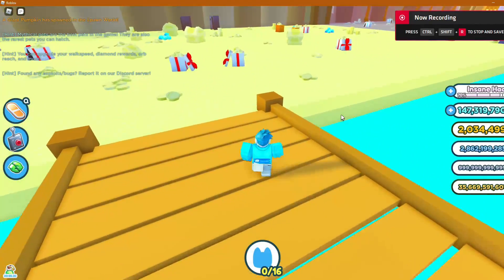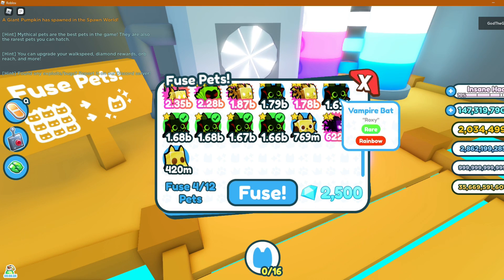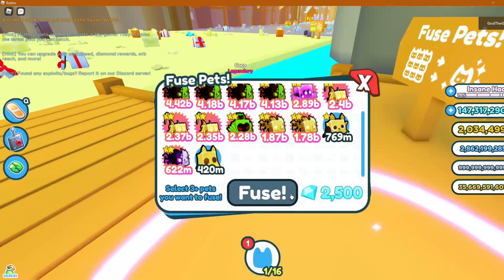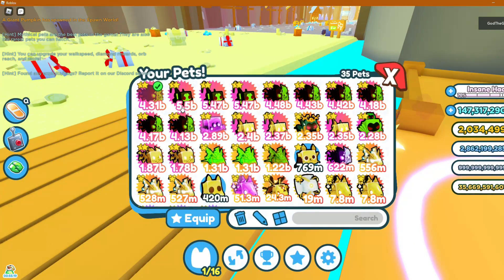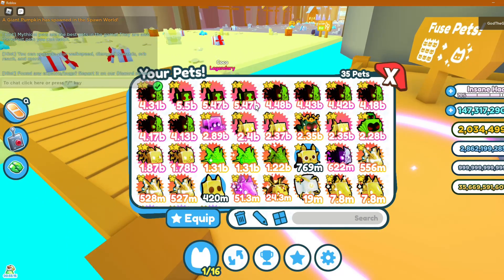Now we're going to try to get a green reaper. Let's see if we can do this. 1, 2, 3, 4, 5, 6 — boom. I got a blurred agony, which is not bad. There's a rainbow blurred agony too.